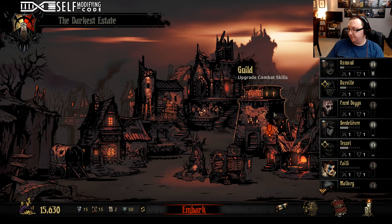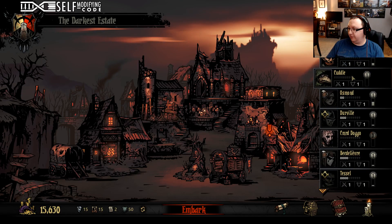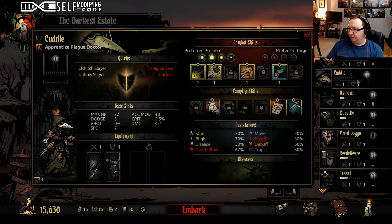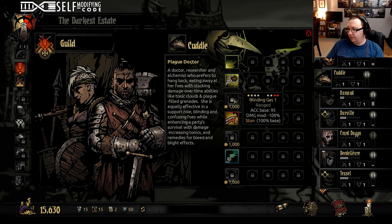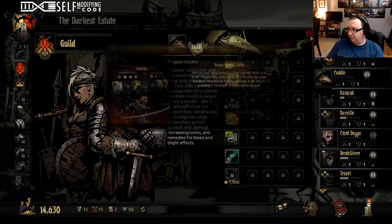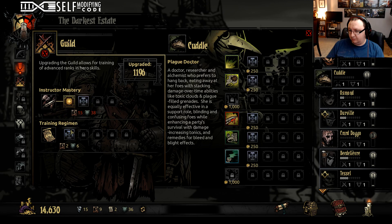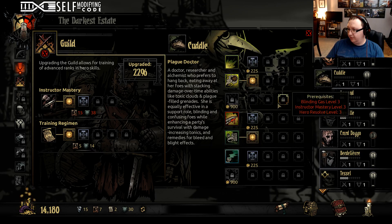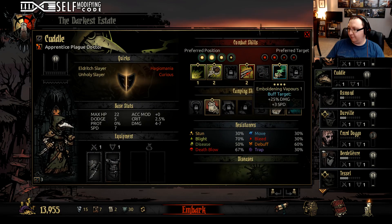Do I want to bother doing upgrades? Not yet — we're going to wait to see who shakes out a little bit better. We're probably going to get Cuddle in this because Cuddle at least has some kind of heal. Cuddle doesn't have battlefield medicine, so let's get Cuddle in there and get battlefield medicine on there. Let's upgrade plague grenades — that's a good one to have upgraded. I'm sinking some money into Cuddle here so that we can make Cuddle have better abilities.